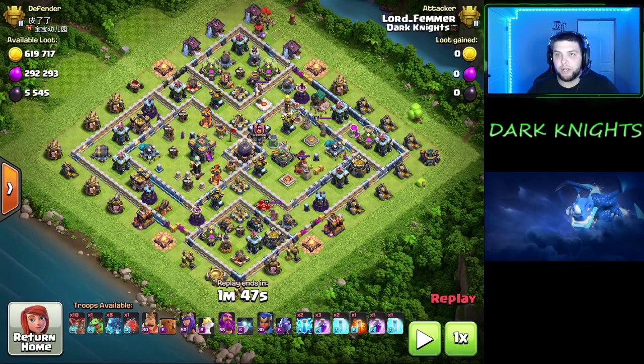We got 2 zap spells when needed. In war you don't have to use these if you don't need them. In multiplayer and legends, I'd suggest bringing them just to get rid of that sweeper. Sweepers can really slow down your Electro Dragons. 4 total rages, 3 total freeze spells, and a poison for the CC or heroes if you don't have to deal with the CC. The blimp is just 5 loons and dragons, just to get through that town hall when needed. Let's get right into the first replay. It only took a minute and 45 seconds to wipe out this base.